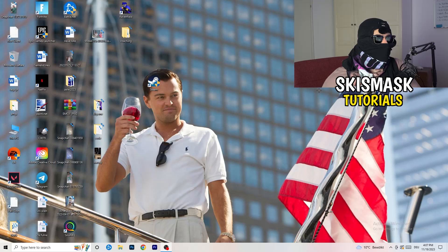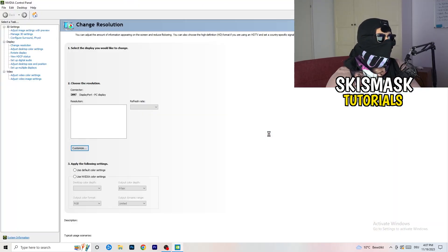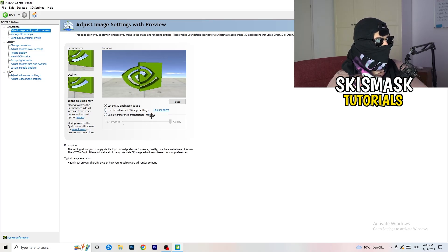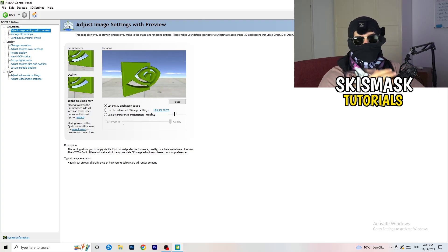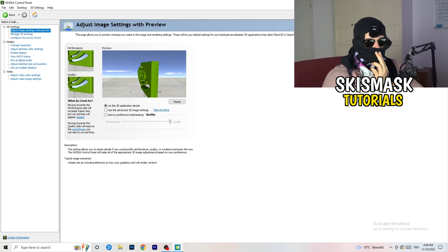Right-click your desktop and open NVIDIA Control Panel. You need to check which resolution works best on your PC in-game — for me it's the native one. Next, go to 3D Settings on the left-hand side and click Adjust Image Settings with Preview. You'll see a slider — I'm currently using Quality, but if you want to increase performance, reduce FPS drops, and boost FPS, drag it back toward Performance.